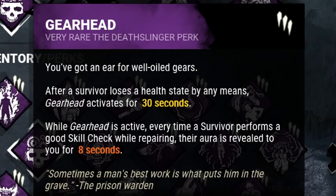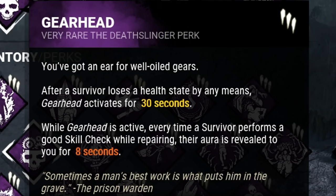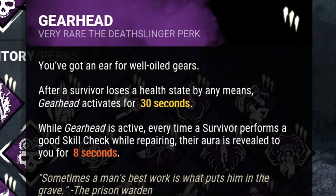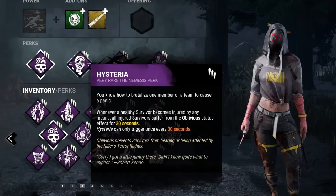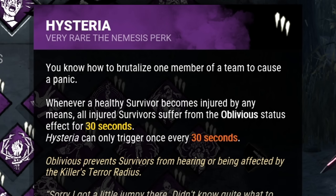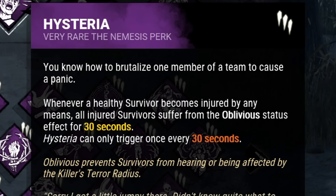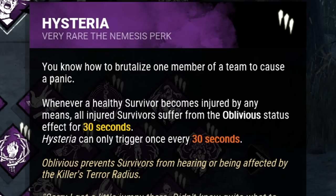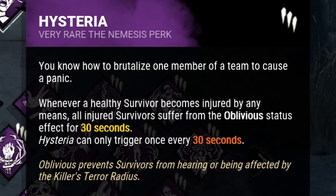My first perk is Gearhead. Whenever a survivor loses a health state by any means, Gearhead will activate. For the next 30 seconds, if any survivor hits a good skill check anywhere, I'll see their aura for 8 seconds. And with the same slice, I'll also be activating my next perk, Hysteria. Upon injuring a survivor, all other injured survivors will become oblivious for 30 seconds. Keeping survivors injured as a Legion should be no problem. While a survivor is oblivious, they no longer can hear my terror radius or heartbeat, but my red stain still remains.